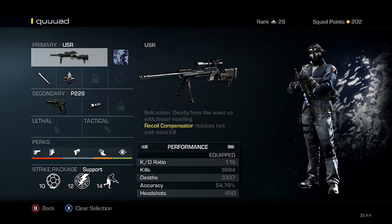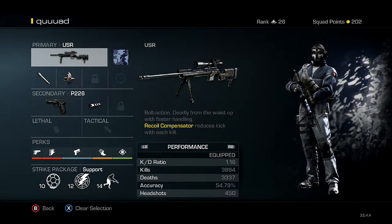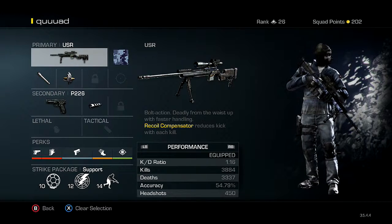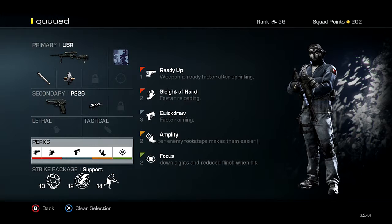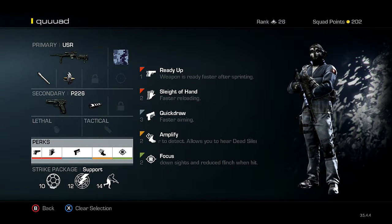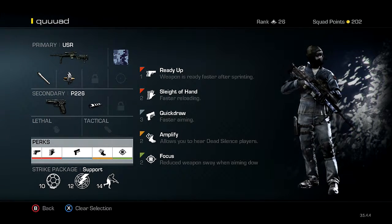Here are my USR stats — KDR 1.16, accuracy is a lot better than the VKS. The VKS sometimes my crosshairs are on people and it doesn't connect. Four percent accuracy, 450 headshots. For the perks: already went over Ready Up and Quick Draw. Slide of Hand for faster reloading — in case I'm out of bullets and I have the opportunity to get that quad feed, I want to reload fast. And Focus is really important because if you get shot, you don't want that large flinch.